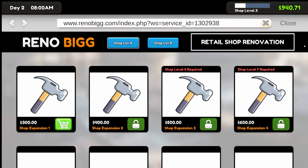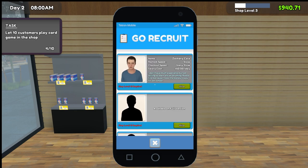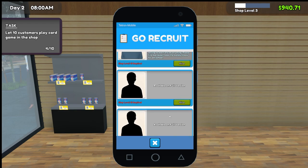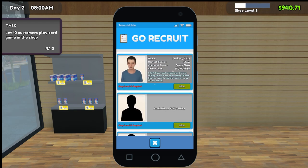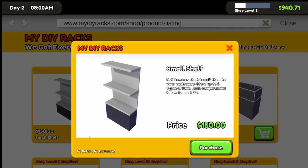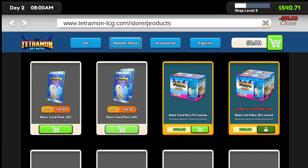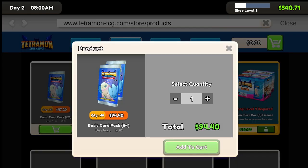This helps us renovate and make a bigger shop. If we manage an event, we'll do that once we get a bit bigger. We can hire staff to restock, and we get CVs to hire people. Let's expand - get another small shelf, another table, a card shelf. Let's get the sixty-four card pack license. I think it's just double the quantity in one box instead of two separate purchases.